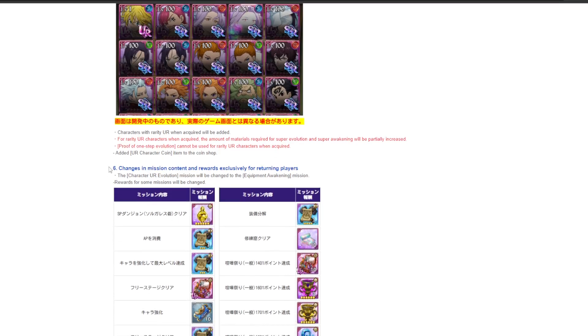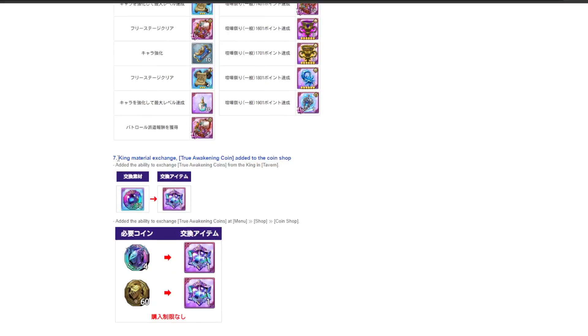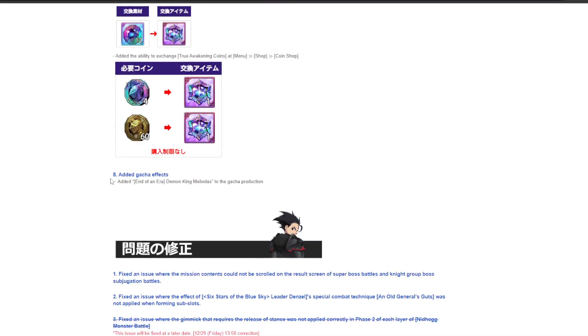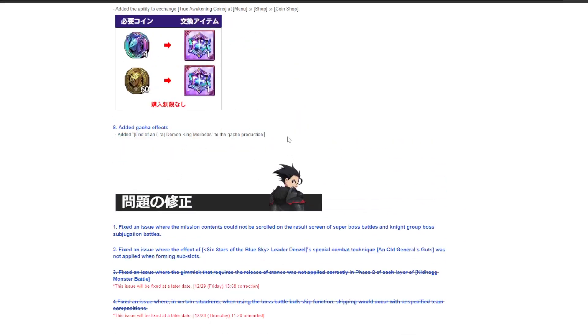Changes in missions and content — this doesn't really matter unless you haven't played the game for a while and are thinking about coming back. They've added true awakening coins to the coin shop and to King's Exchange. They've also added a new Demon King Meliodas summoning animation.